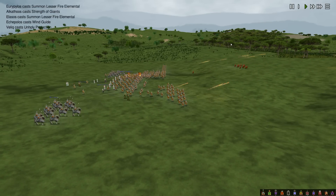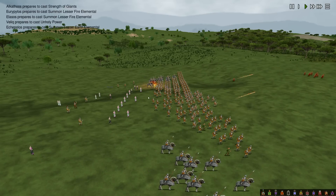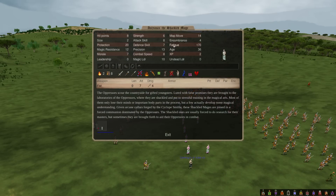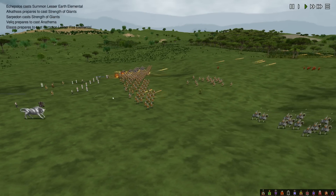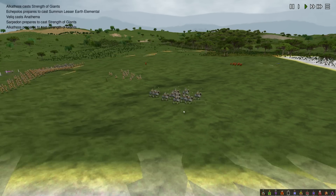There go Flaming Arrows. Now they're popping out little Elementals. The Slaves are at 170 Fatigue — there's no way these Slaves don't die. On my side, Valik is just hanging tight and buffing up. The Muflon Cavalry are running in.